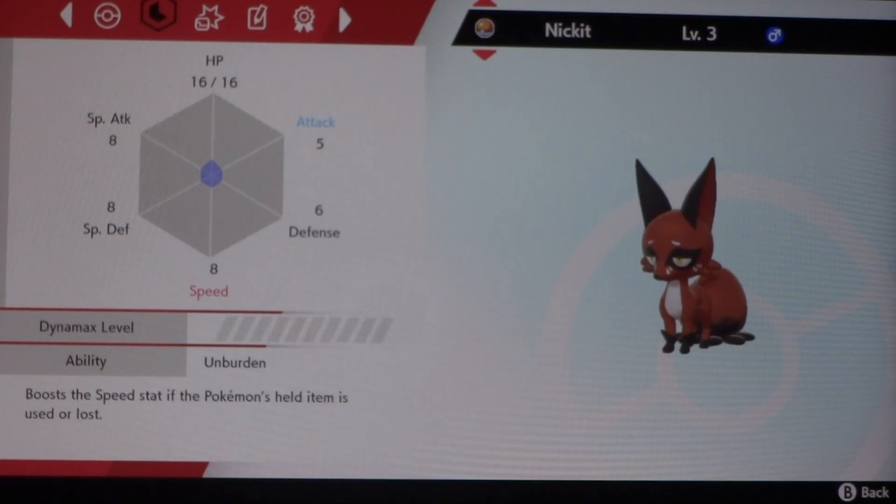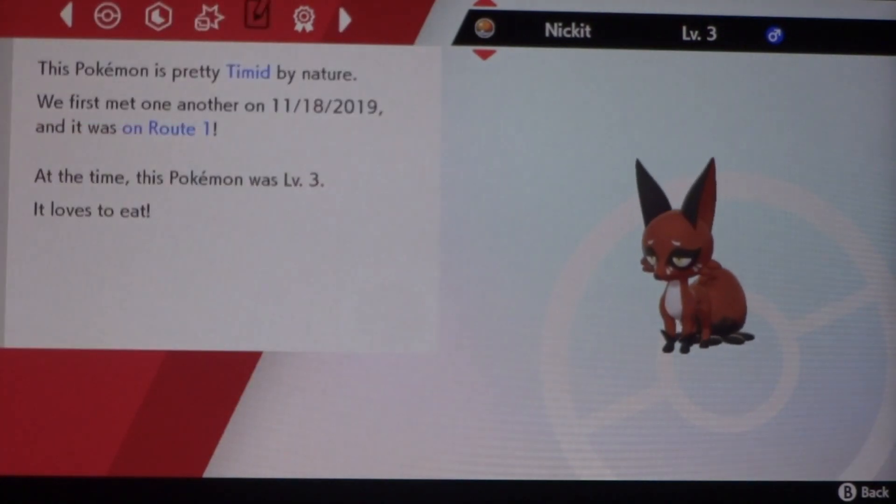So Nickit — it's fast, and it's physically at a disadvantage, so its attack is hindered. It has the Unburdened ability, which boosts the Speed stat if the Pokemon's held item is used or lost. And it's a Dark type. It has Quick Attack and Tail Whip.